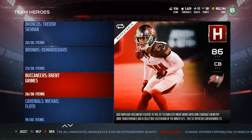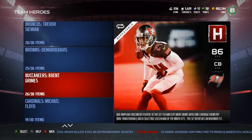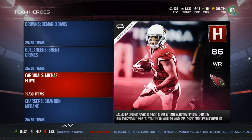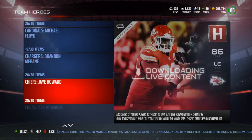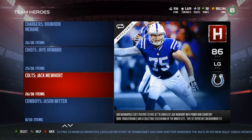Demario Davis for the Browns — kind of wish we would have gotten Terrelle Pryor for the Browns. Brent Grimes for the Buccaneers. Michael Floyd for the Cardinals, which I don't get at all because him and John Brown have been pretty bad this year — it's been all Larry Fitzgerald really. Brandon Mebane for the Chargers — probably should have gotten Jason Verrett.